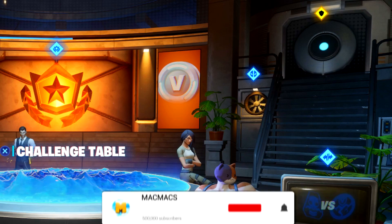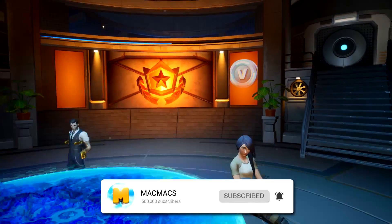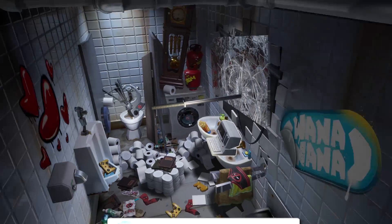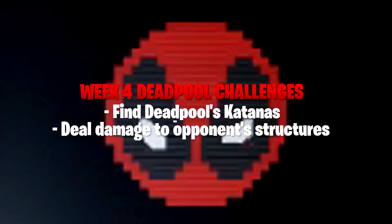You guys should know the drill by now. We go over to Deadpool's secret lair through the vents. And from there, as always, you can see the letter from Deadpool on the floor, but we're not interested in that. Go straight over to the computer and here are the week 4 challenges.